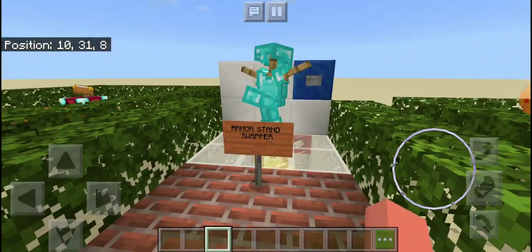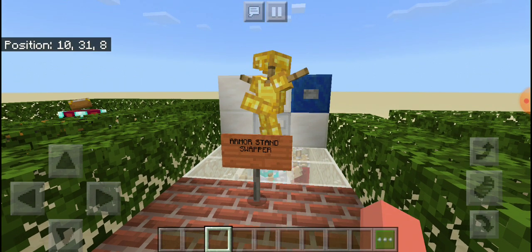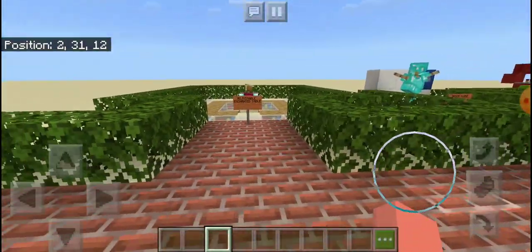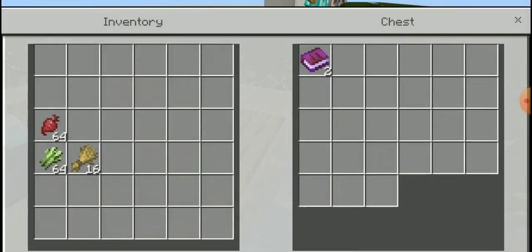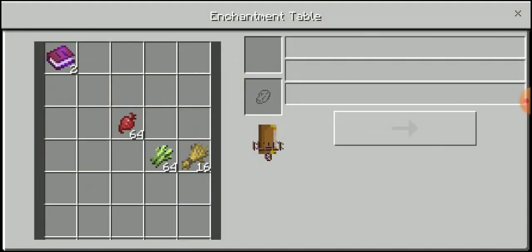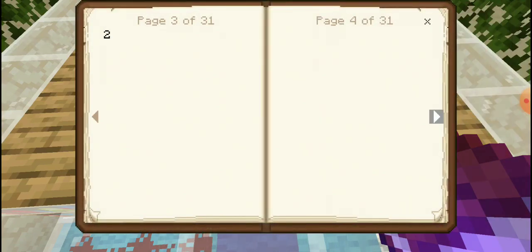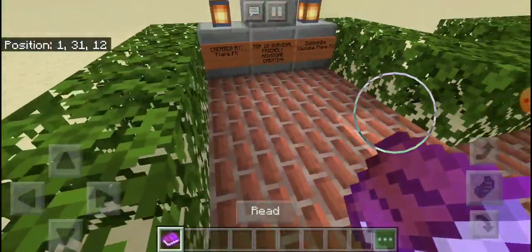Next thing is armor stand swapper. Gold, iron, and diamond. That's awesome. Adjustable enchanting table. Yeah.